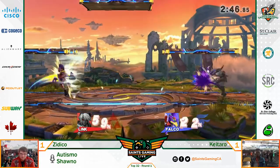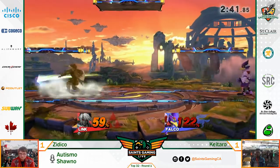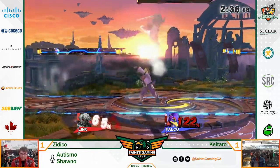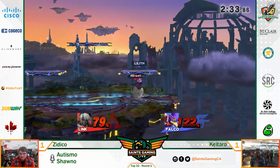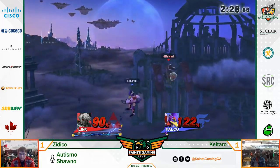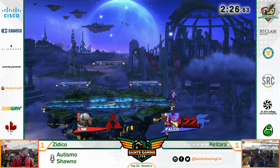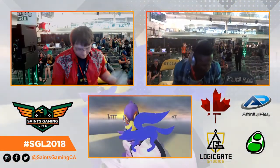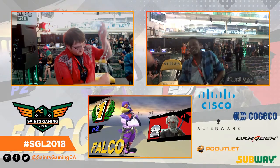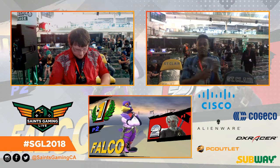Let's see if we can close out this stock. If Zedeko gets another grab and lands an up air, that's gonna be the stock. Nice shield. Those aerials can really punish Link. Another up air? Nope, misses the aerial. Side smash does it! That's gonna be Kataro taking the third game, going up two to one on the series. It was a best of three - surprise, surprise. Kataro wins!